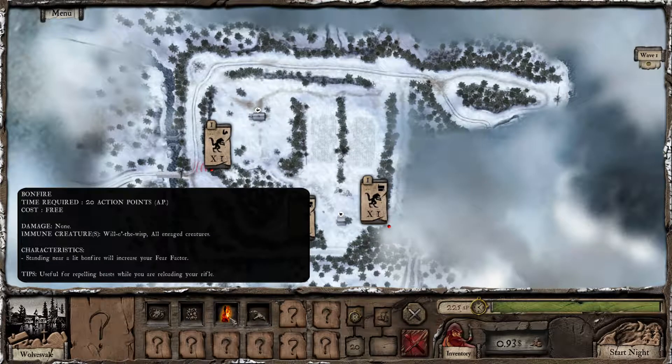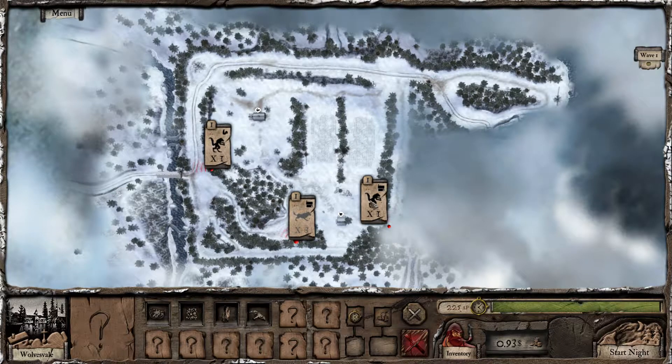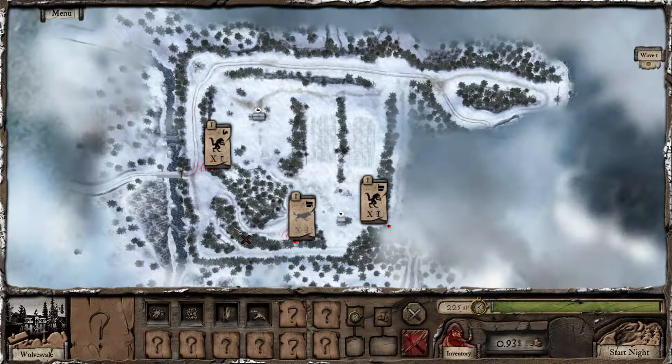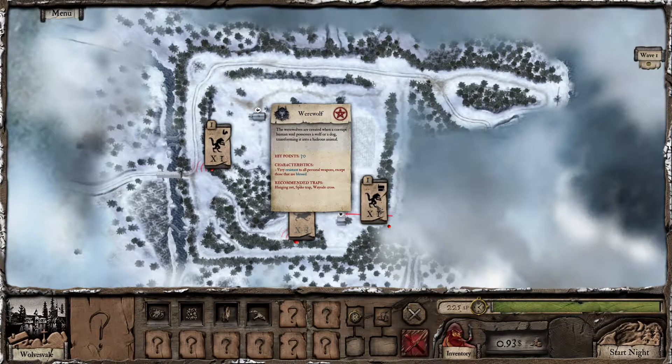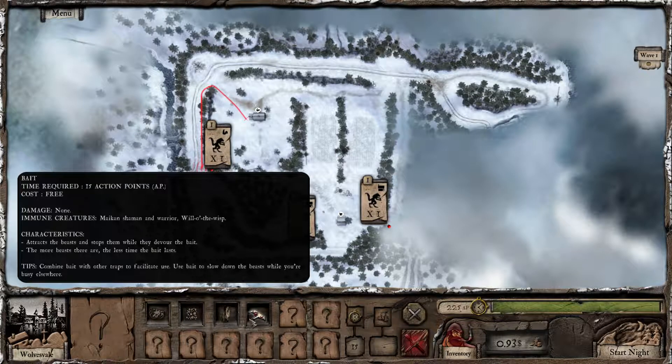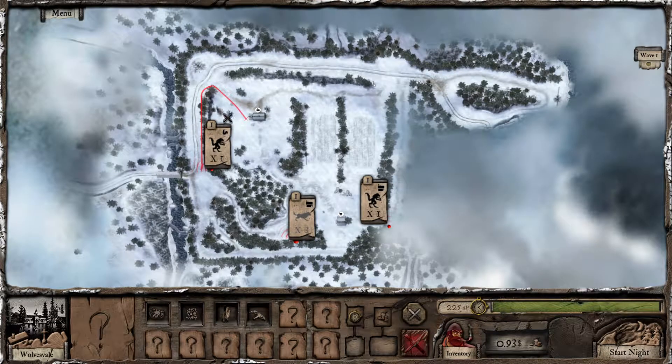So we have bait which is free. The bonfire — increases your fear factor. Hanging net. We've got a single wave with one werewolf going for the house, three wolves going for the house, and one werewolf going for the chickens. If we click here it just gives us a direct route as to where they're going. Combine bait with other traps to facilitate use. So if it's actually going to take that path, can I put one down there and then add some bait to it? That may help me.